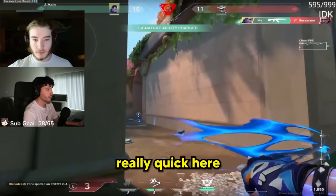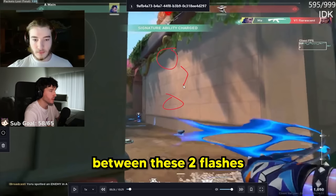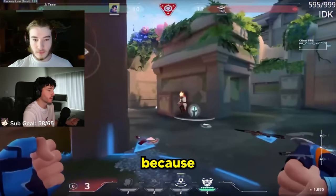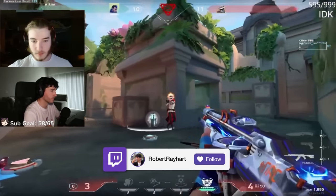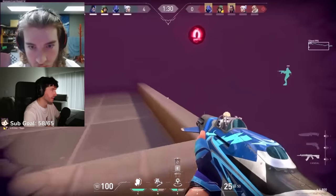I want to point out really quick here how he flashes high up here and doesn't flash low against the Cypher. Doesn't seem like a lot, but the difference between these two flashes is night and day. And it's why Cypher got full flashed — it's pretty much unturnable because it's not even on his screen. So he completely flashed. So well played.